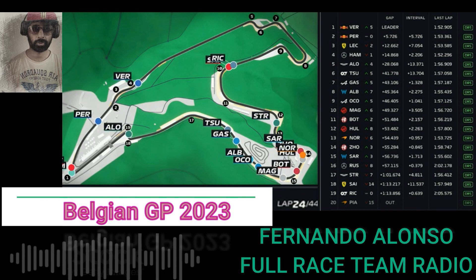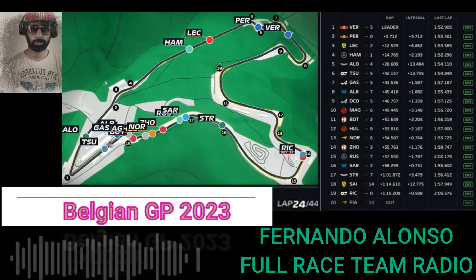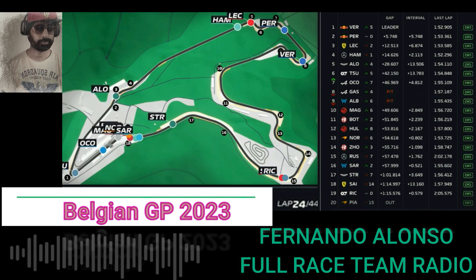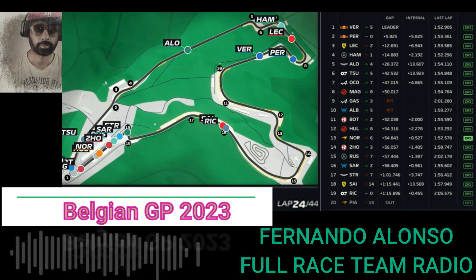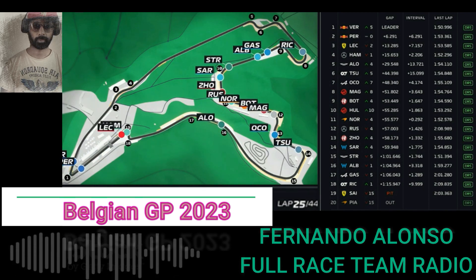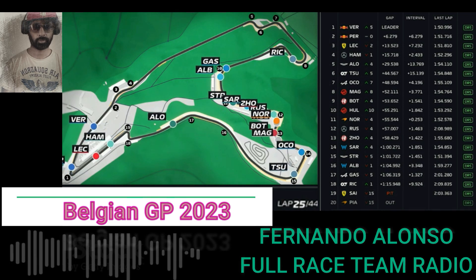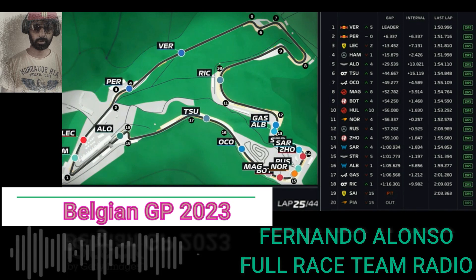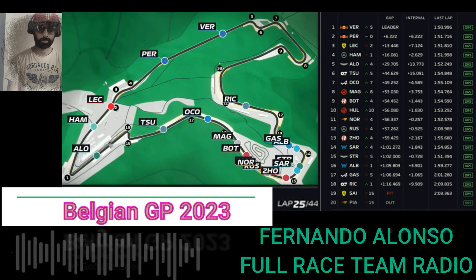So the cars ahead are going fast in Eau Rouge now. Cars ahead are going fast in Eau Rouge. Hamilton did a 52.3 last lap, so he was quick. Copy. Yeah, it's okay. So we've just got to watch Russell if he goes to the end. He's 28 seconds back at the moment and in traffic. Tsunoda is the car directly behind you. He's 15 seconds back. So you're all clear behind at the moment. Yeah, I'm not happy with the soft. Which tyres has Russell?